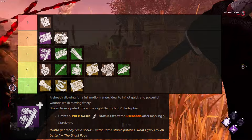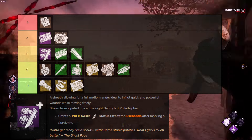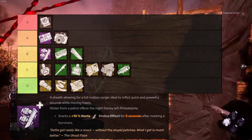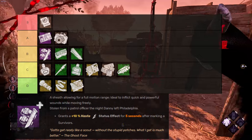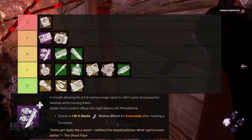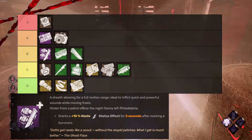I think Drop Leg is a little overrated — it's not bad at all, people just rate it really highly for some reason. It's useful for marking in chase and it'll let you play around small loops when you have someone 99'd at that loop. Though it's not really that useful for marking people at gens as it doesn't counter Sprint Burst. Sprint Burst is the only time you need some sort of speed modifier on your side — otherwise, you can down the person without Drop Leg.